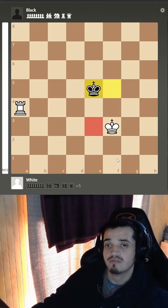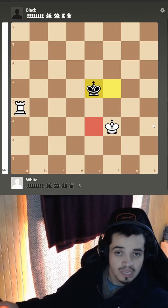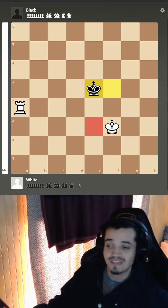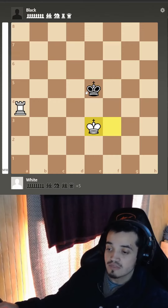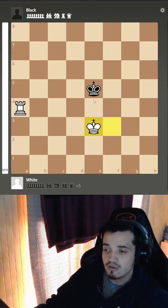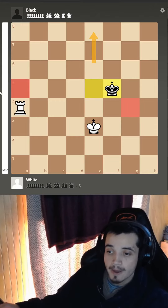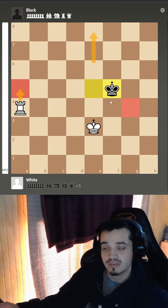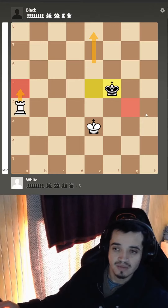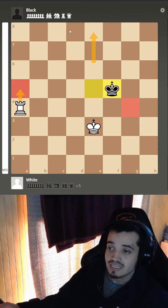An important thing to remember is the idea of the waiting move. In this position, if you play king e3 you're making a mistake, because after king e3 you have a problem — now the black king is going to move, and when the black king is moving you can't really give this check. If you do, the king is going to escape to the g4 square and you're not really making progress.